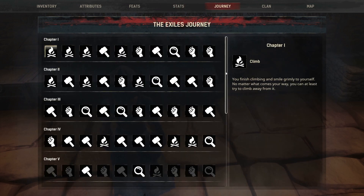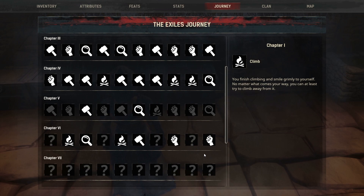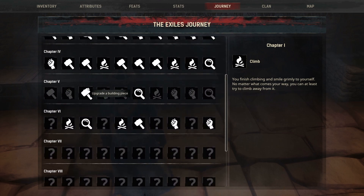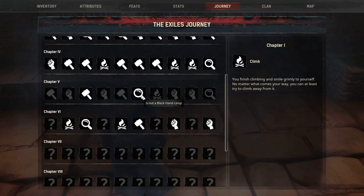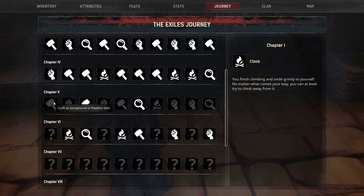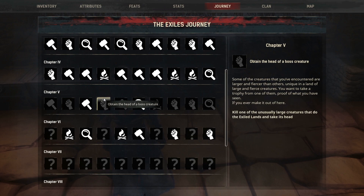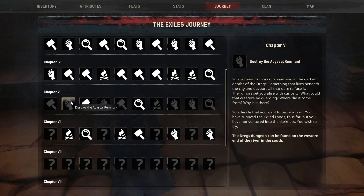Looking at our journey steps — we've done more of chapter six than chapter five. In chapter six: modifier weapon, scout dogs, desert camp, modify pieces of armor, squish something, cripple, make an enemy bleed. In chapter five, we've upgraded a building piece and started a Black Hand camp. We still need to craft an exceptional or flawless item, destroy the Abyssal Remnant — which is what we're doing today — and obtain the head of a boss creature.